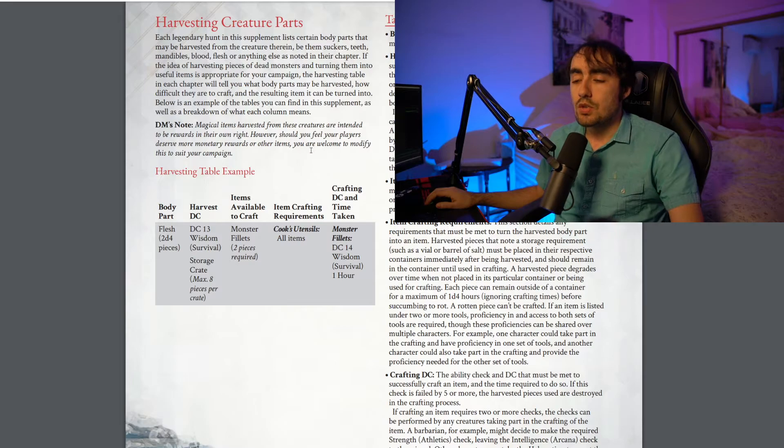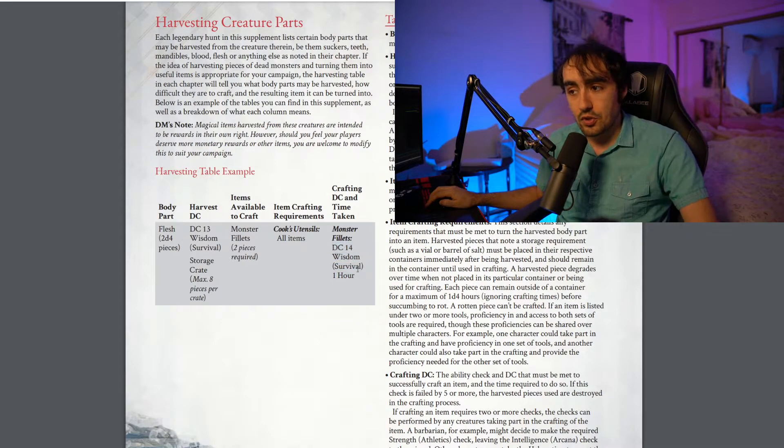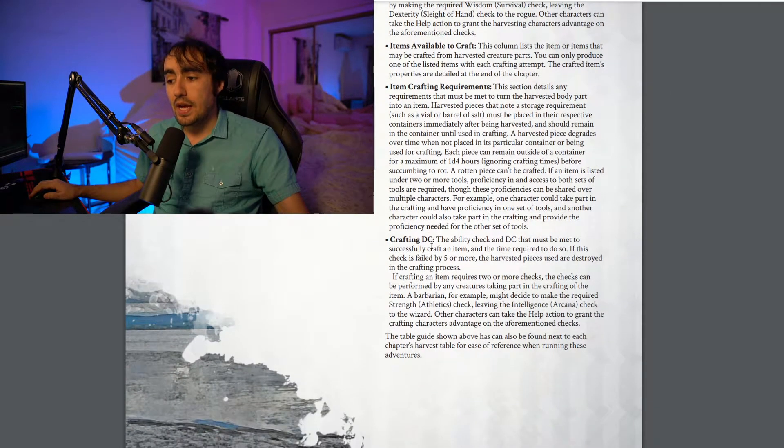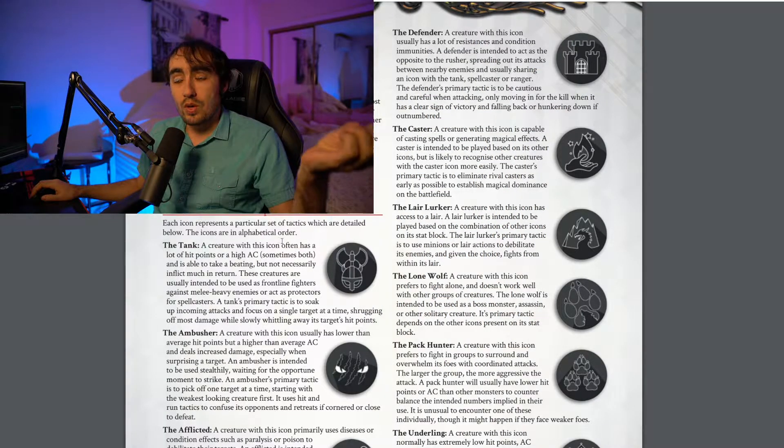Let's briefly discuss the harvesting creature mechanic. For example, here we have a body part you would find off of one of the slain monsters. You could find flesh — 2d4 pieces — and if you want to harvest this flesh you'd have to make a DC 13 Wisdom (Survival) check. You can store eight pieces per crate. You'd be able to craft monster fillets, with two pieces of flesh being the minimum required. Crafting monster fillets requires cooking utensils, one hour of time, and a DC 14 Wisdom (Survival) check. Each entry differs per monster, and the table guide shows body part, harvest DC, items able to be crafted, crafting requirements, and the crafting DC.